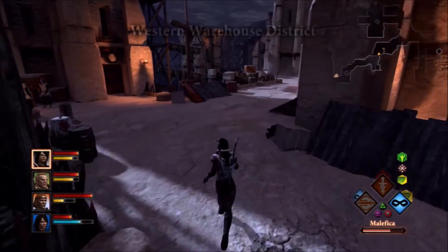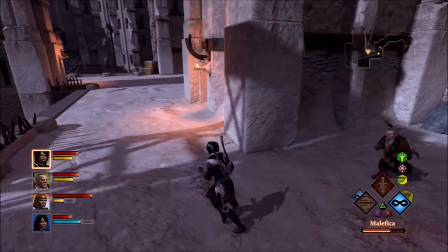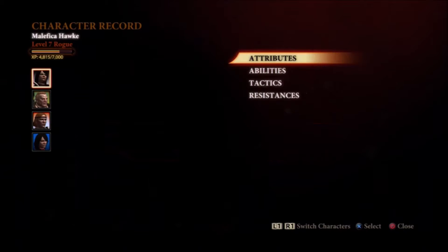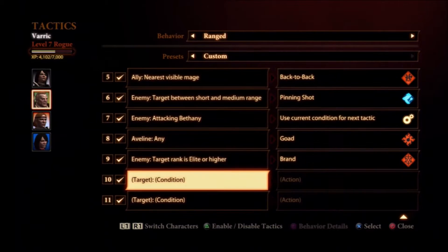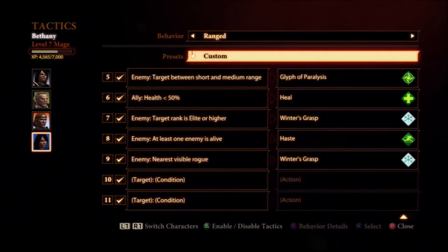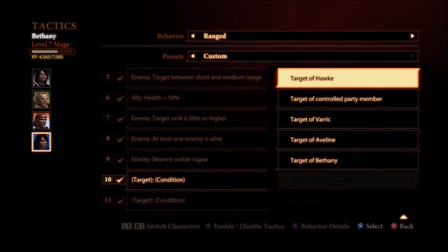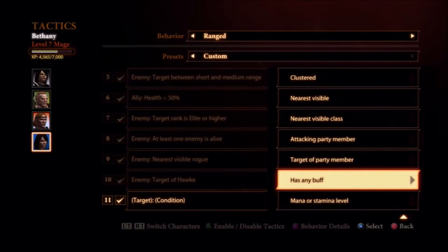I remember coming up with a good party build where everybody was playing off everybody else and it worked really well. It's easier to set that up as a warrior, but the two-handed warrior develops a little slower than the rogue. The rogue tends to be well powered earlier in the game, especially with Nightmare active, because a lot of skills are taken out of the mix — like Cleave, Whirlwind, and Mighty Blow — which are all friendly fire and will wipe your party instantly. My warrior build relies mostly on basic attacks, speed, and a good mix of abilities and passives.